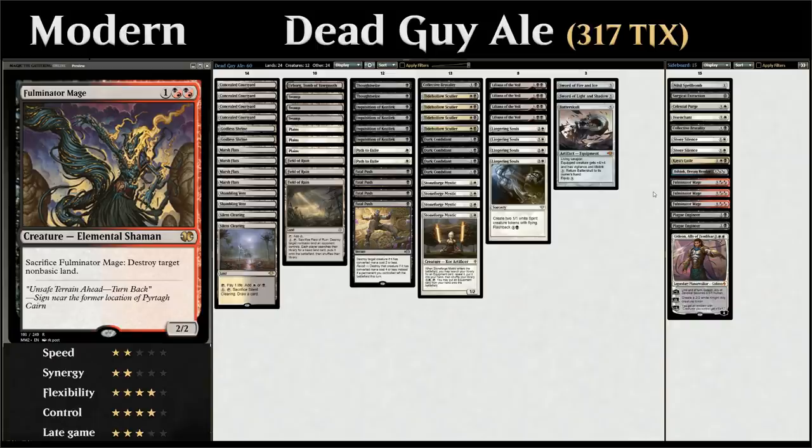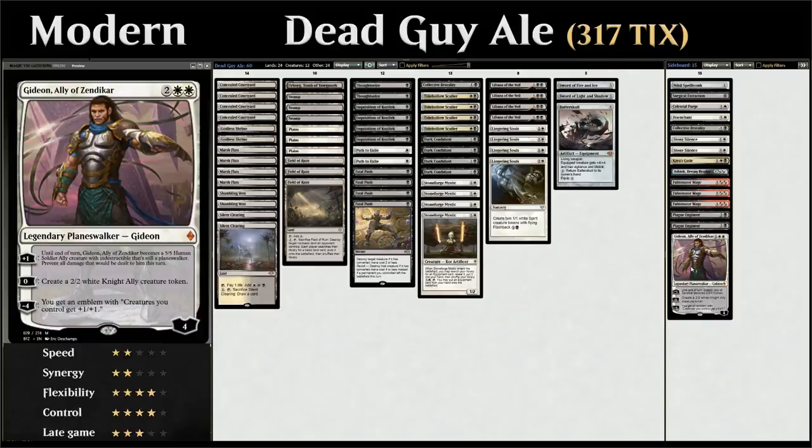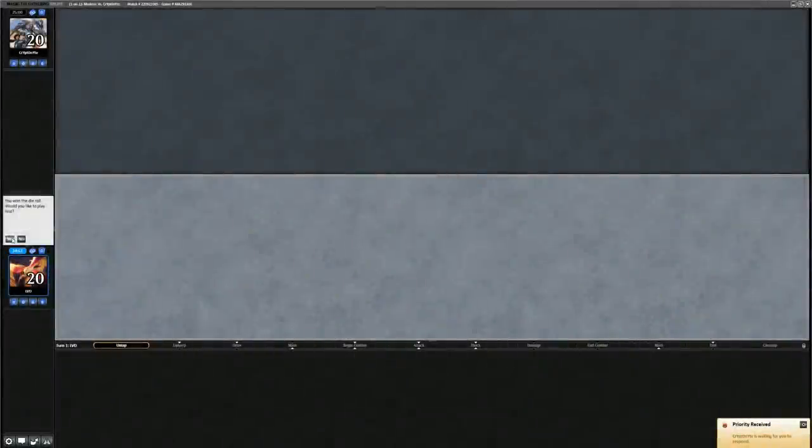Three copies of Fulminator Mage are great against Tron and Valakut and useful in control matchups. Two copies of Plague Engineer shine against opposing tribal decks and token strategies. Finally, one copy of Gideon, Ally of Zendikar can spawn 2/2 tokens, turn into a 5/5 to attack, or make an emblem giving our creatures +1/+1 — great alongside Lingering Souls. It comes in against combo for a fast clock, is difficult for control to remove, and is solid in midrange mirrors. That's our deck — let's jump into some games.